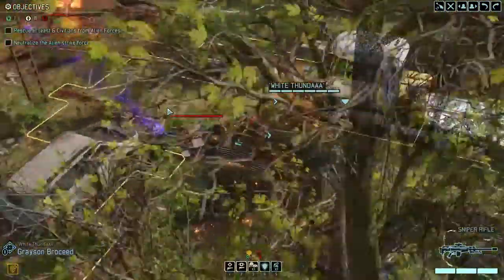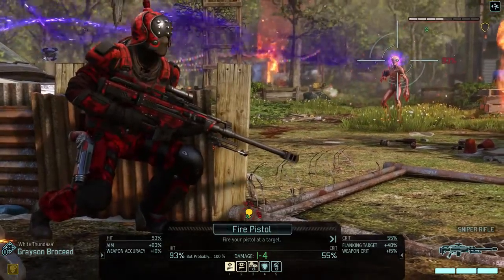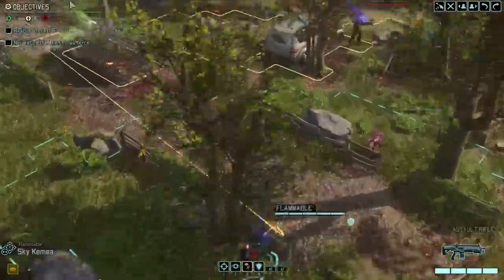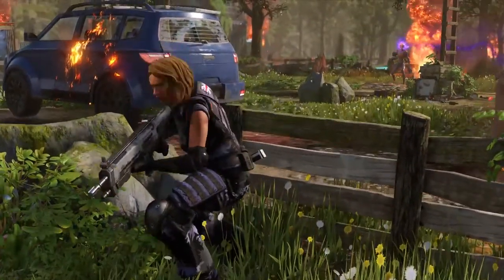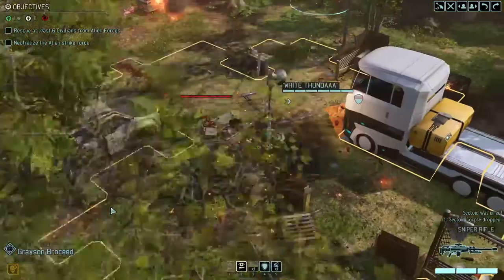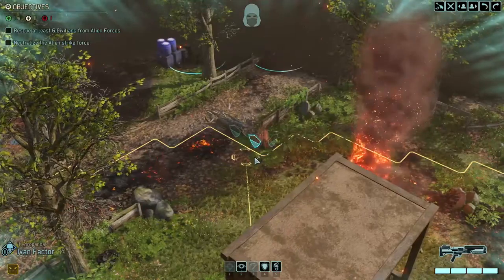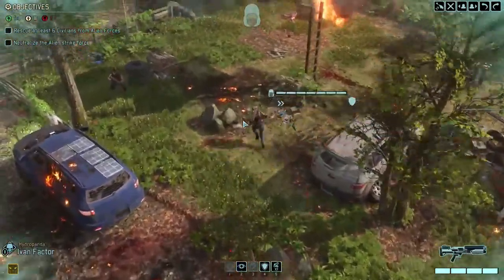Four points of damage. This has no crit chance, but this one does, so it's more likely to actually kill the bastard. That means Yvonne will be able to move again — there's someone to rescue over there. He's gonna move up to that tree over there instead, and then he'll move towards those two civilians.